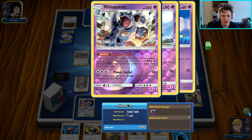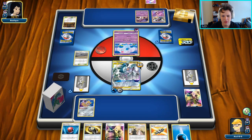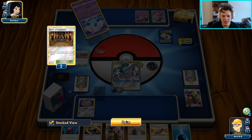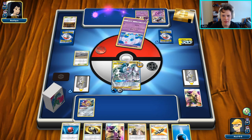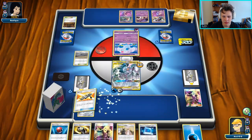There's Nidoqueen — let's read it. Each evolution, so they're looking to do 260. They cap out at 260. So if they get another Shrine in play, they actually KO our ADP. There's another Call for Family. They need to get something like a Jirachi here. It's going to be another one. Because actually, yeah — we're going to go ahead and just get an ADP ourselves.